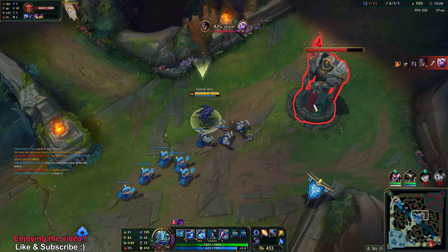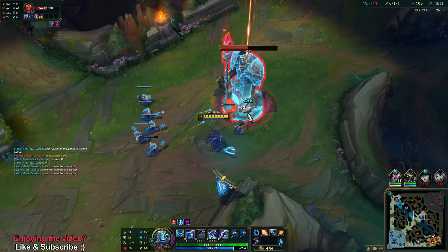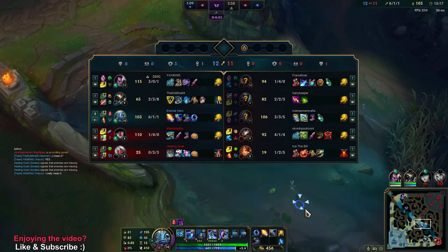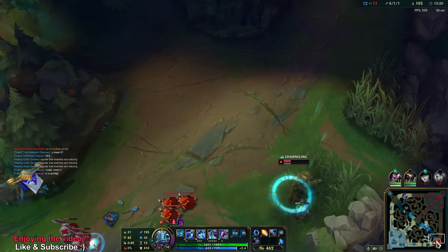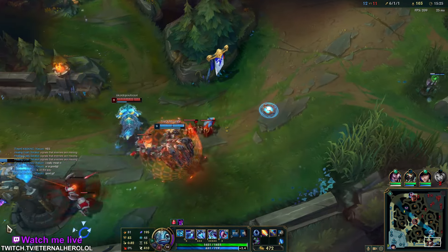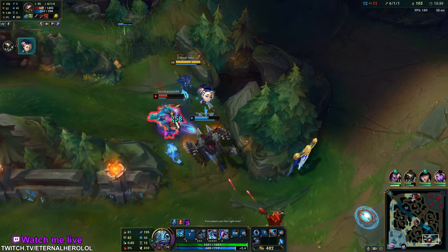Right now it will just be worth focusing on pushing. If you don't really have to use E, you don't need to of course — you can save it for something else. Your Q also works when you activate Hourglass at the end upon reaching the enemy.